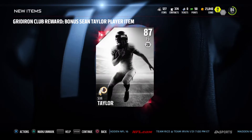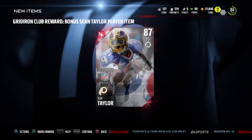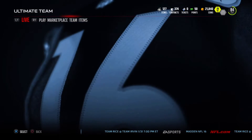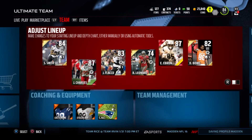What's going on everybody, it's your boy J-Crew Day and I'm back with some Madden Ultimate Team episode number five. The gridiron reward this week is Sean Taylor, 87 overall free safety — an absolute beast back in the day. We're gonna add him to the lineup quickly just to see how he fits.